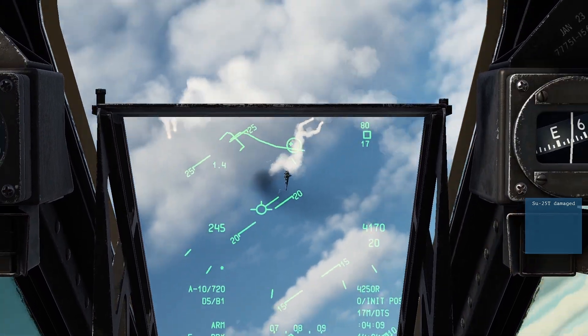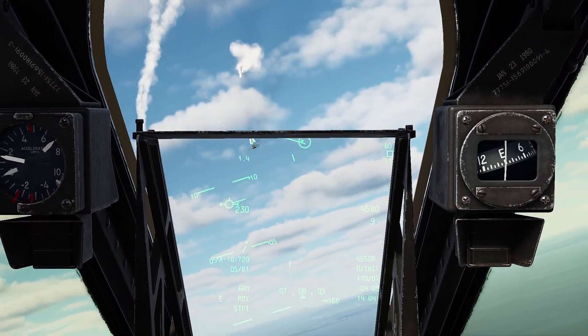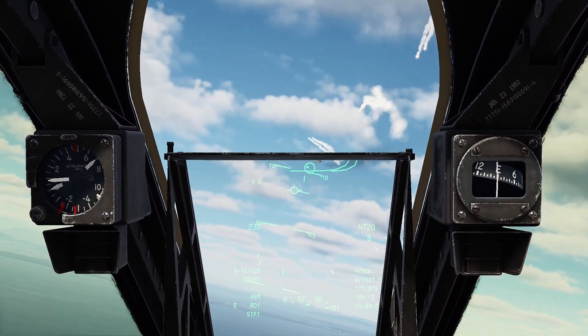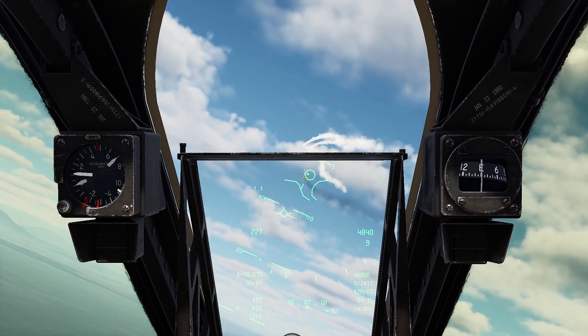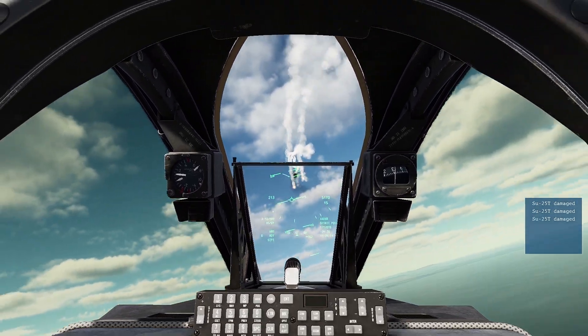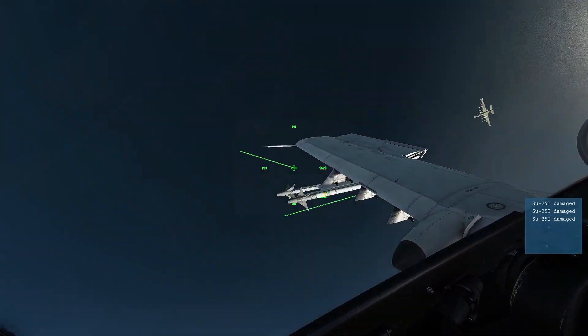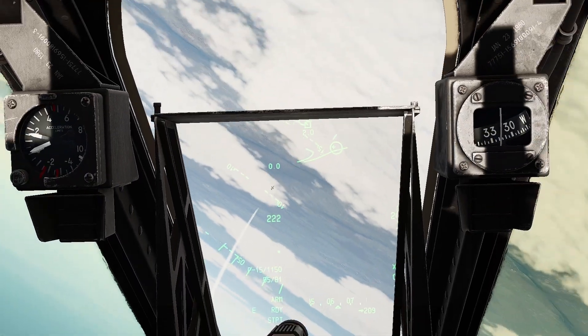What I generally try to do is, if they're turning in a straight line, pull them through the HUD so that they go from the boresight across down the length of the funnel — that's normally a good place to get a lot of hits. Basically pulling my cone of fire across. There we go — I get one splash.